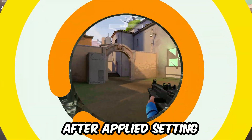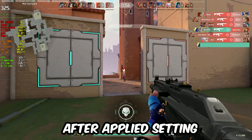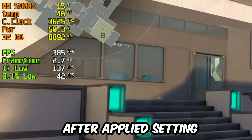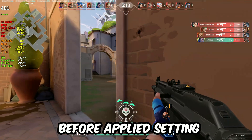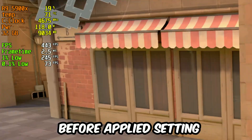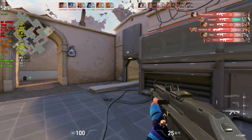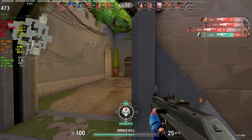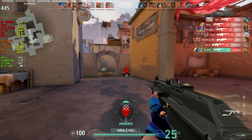The only noticeable performance gain is on a CPU-bound game like Valorant. With this specific setting, it handles nearly 400 fps at 60 watts and 46 degrees. But without this setting, there's an increase of around 100 plus fps gained, while power usage is almost more than double and temperature increased nearly 30 degrees more. We can't see any real difference between 300 fps and 400 fps anyway.